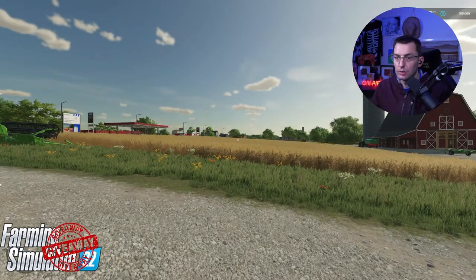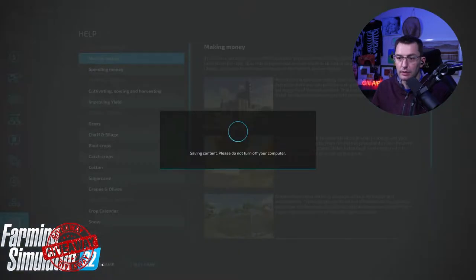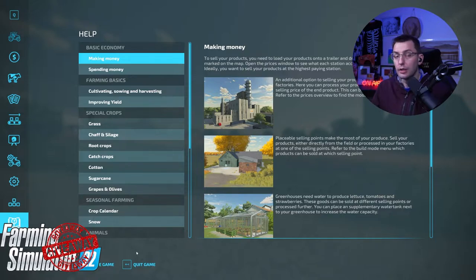Once you're in the game, all you need to do is open up the menu with the Escape button, save it, and quit the game.